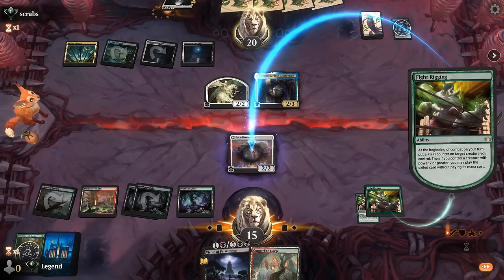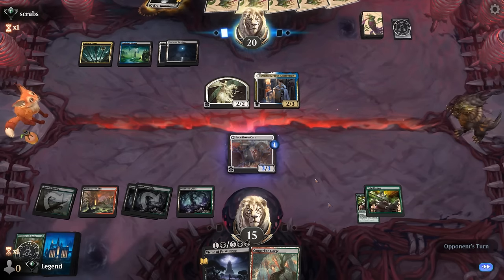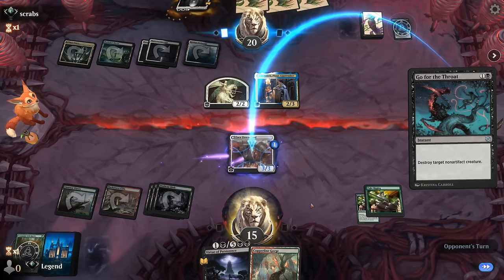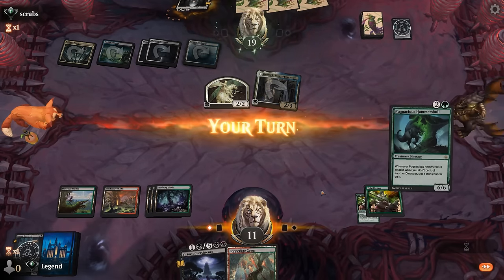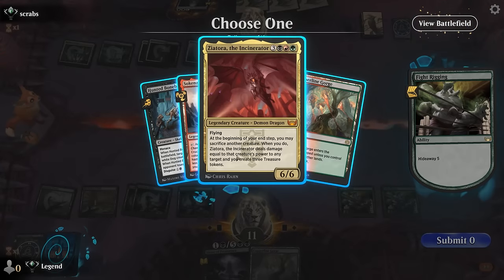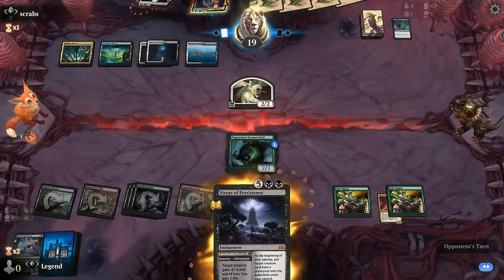The disguised Bonebrood gets a +1 counter so it no longer dies to Cut Down. We pass. If we play Virtue now, we can't cast the seven-mana half next turn anyway. Opponent has Go for the Throat — too bad. We can flip it face-up to deal a bit of damage on the way out, but playing it face-up would not have worked. Hammerskull can enable Fightrigging — that's why we have so many enablers. We get the second Fightrigging going and it finds Ziatora. We take out Danika since we'll need graveyard access.